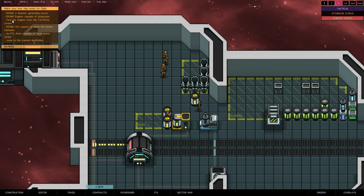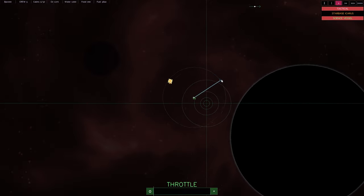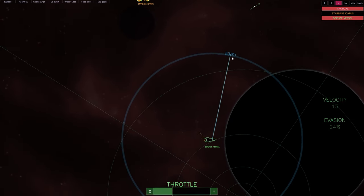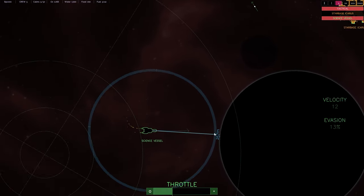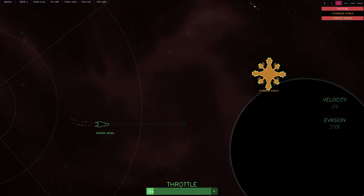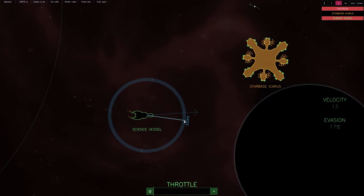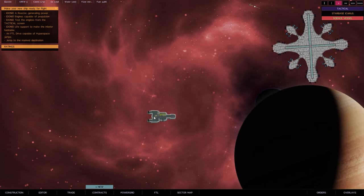Now we want to test the engines, so we go to the tactical screen. I love this layout because it looks like a tactical screen with a starbase visible. Left-clicking means we travel in that direction continuously, whereas right-clicking tells us we're going to go to that destination and stop. We do have throttle we can control and drag up and down - let's go ahead and stop right about there. Perfect - now we can exit tactical.